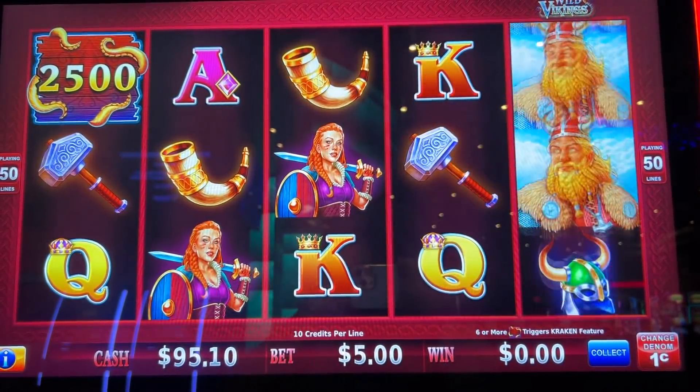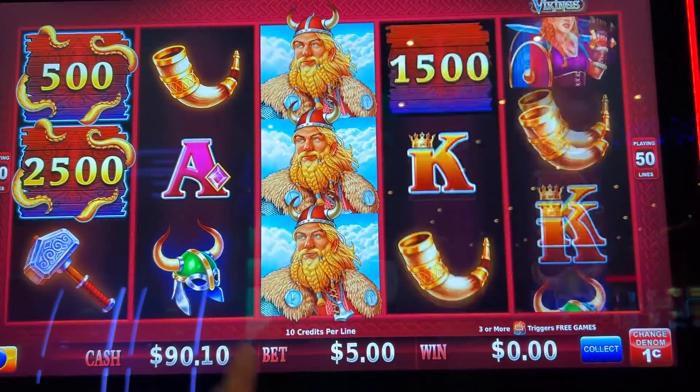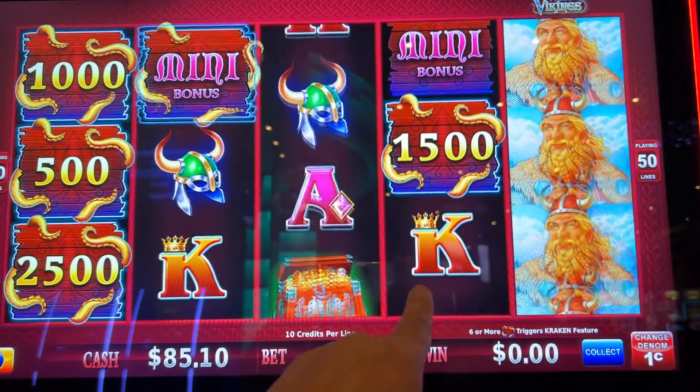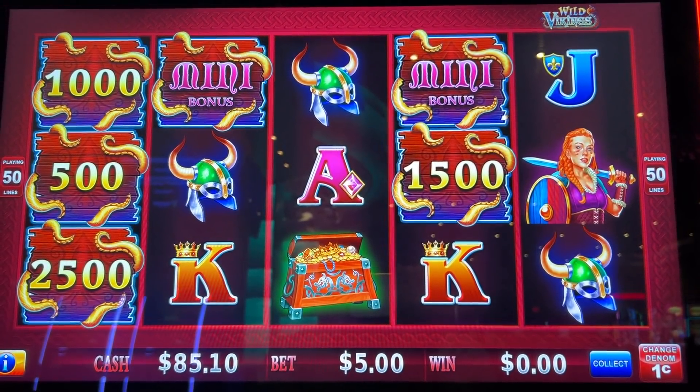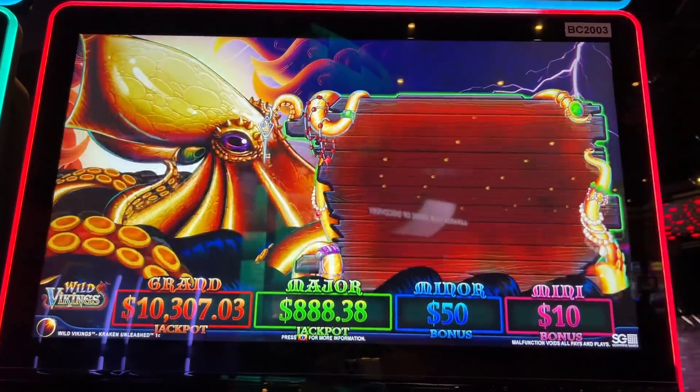This is at Yaamava, of course — my local. All right, come on baby, let's try to hit that. Connect them. Come on — oh yeah, we got it! Bonus time! We needed six of them. Unleash the Kraken. No volume, unfortunately.